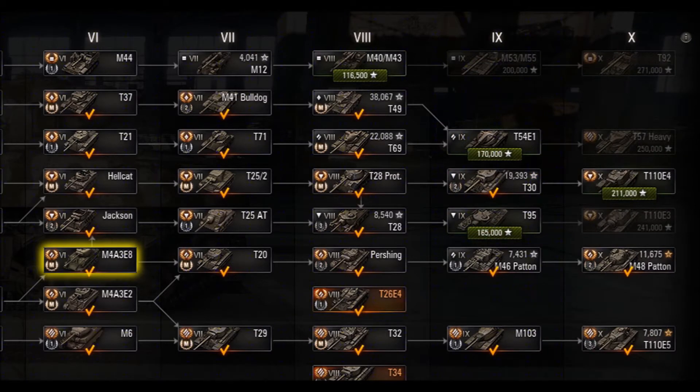Moving up the tech tree from the EZ-8, we go to the T20, a tier 7 medium tank, and it's not a strong tier for mediums - there's a lot of lemons at that tier. It's okay. It doesn't excel at anything, but it's playable. Really, it's at tier 8 where the American medium line starts to take off with the Pershing - very good turret armor, great gun depression, decent mobility, and a decent amount of alpha damage. You can have some amazing battles in that tier 8 medium tank. Pershing's great.